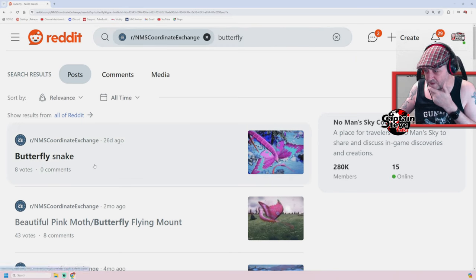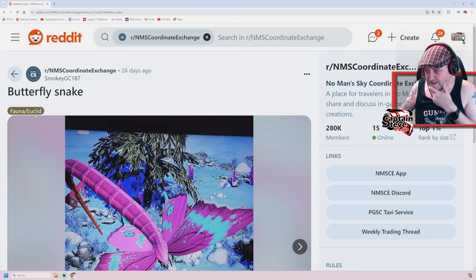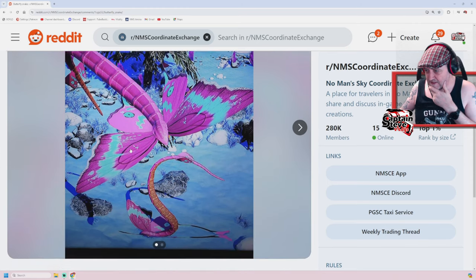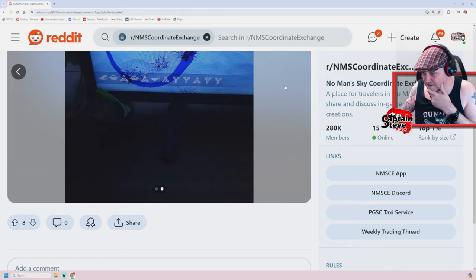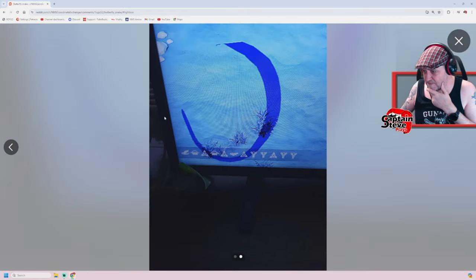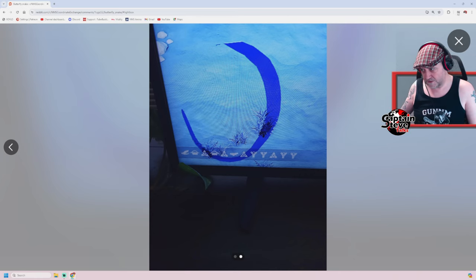Inside this search bar on Reddit I just want to search for 'beetle'. You can find loads of beetles — there's one right here. You just need to make sure it's definitely in Euclid. There's a beetle code right there. You can put in the portal code to go and get yourself this lovely winged beastie. And if I wanted a butterfly, it's just a case of doing the same thing — search 'butterfly'.